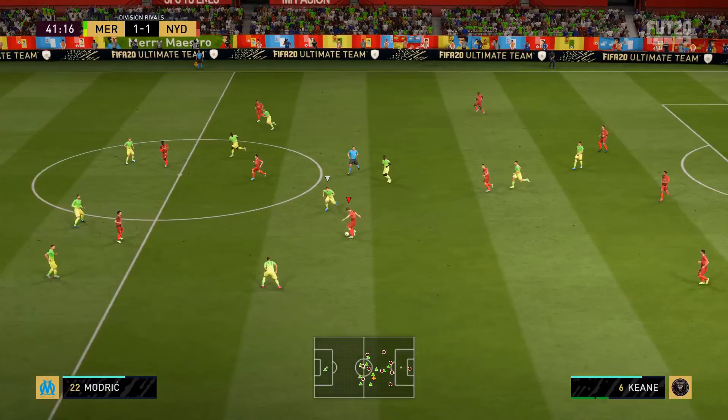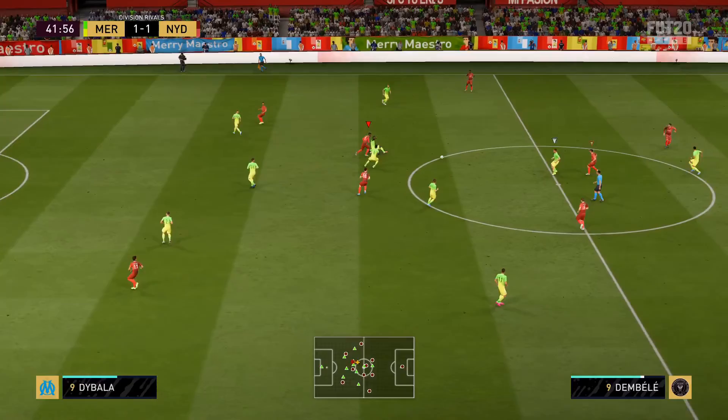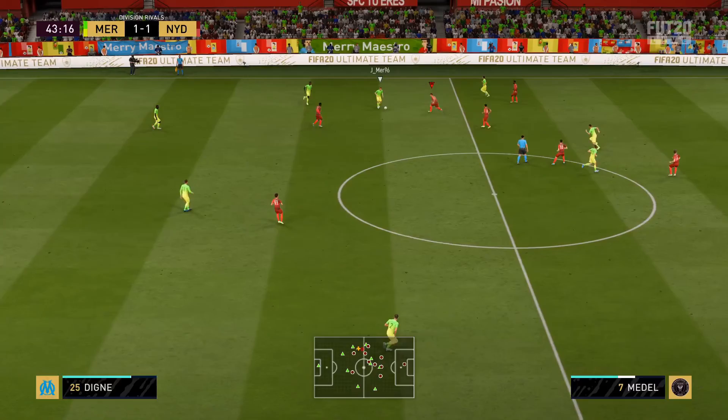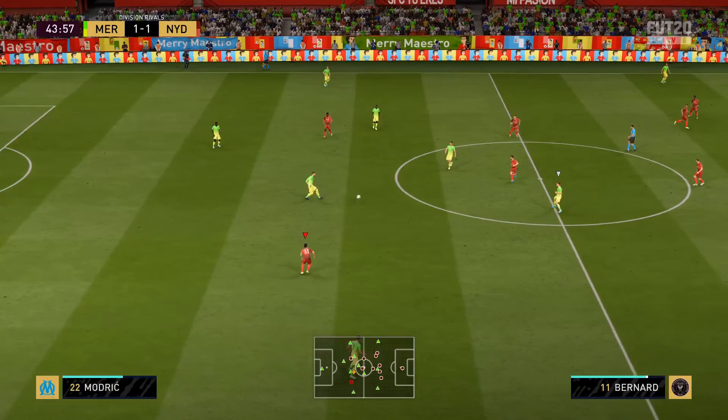Great interception there for Madel — as you can see Keane rushed out, so in this formation Madel sort of covers that CDM spot. Good chance to test his defensive ability. As you saw there, he easily got the ball off the opposition before playing a pass, getting pushed back along his defensive line.